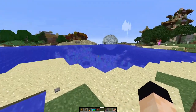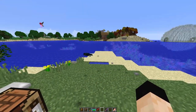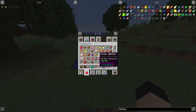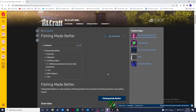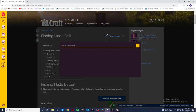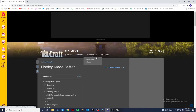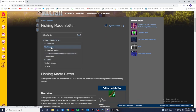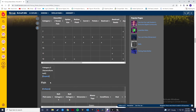If you want to find which fish spawn in which biome, area, or depth — because every fish has its own biome, Y-level, and bait requirements — go to the RLCraft wiki, search 'fishing,' and it will take you to the Fishing Made Better page. Once you open it, it shows you everything: the mini-game, all the different crafting recipes, and then you can go down to the bait category and the fish category.